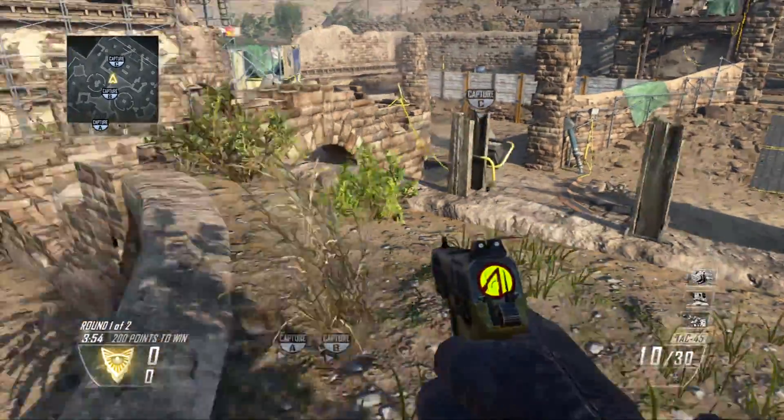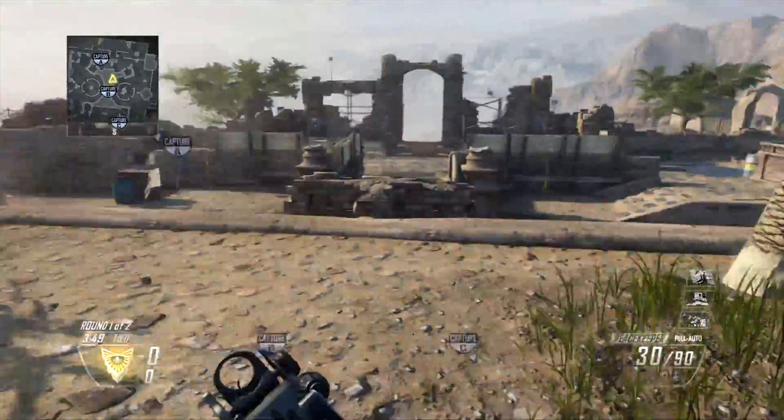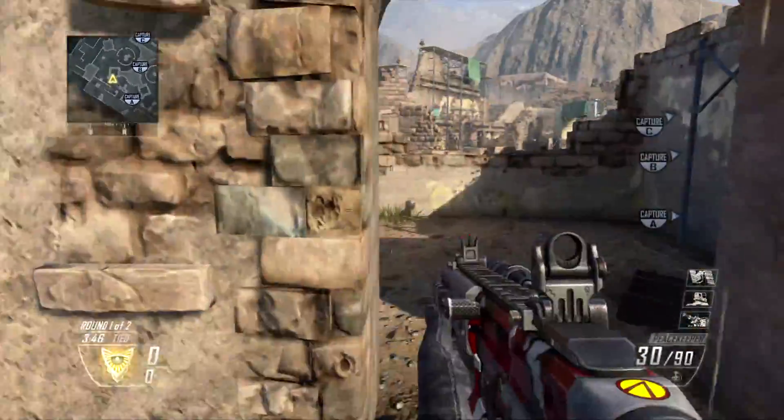You're across the map and on the C flag. Chances are they're going to have it capped by then, but using this middle area is one great way to get across the map quickly.